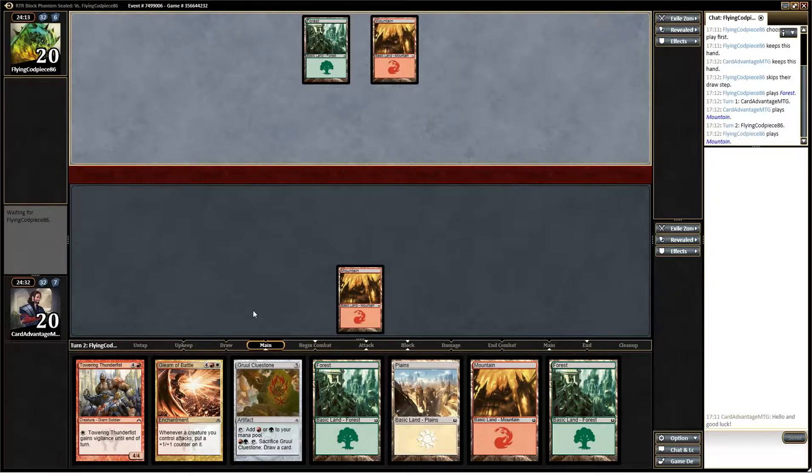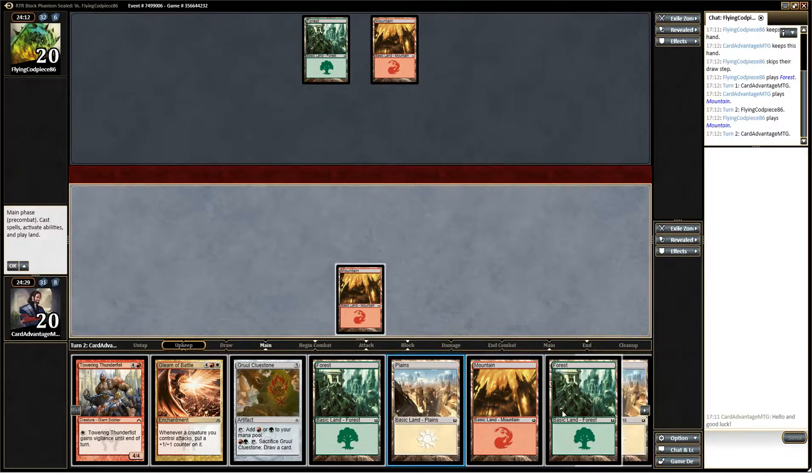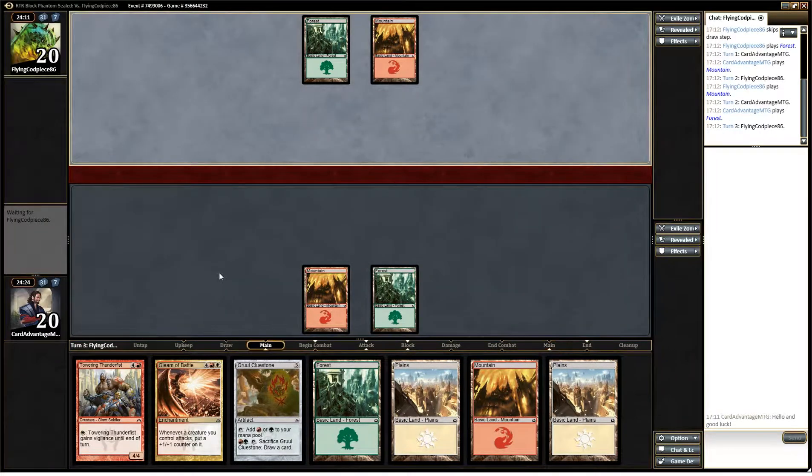Not a very aggressive hand for the aggro deck — no. So in retrospect, yes, I suppose we should have mulliganed. Oh yeah, I think we should have now. Oh well. On turn five we've got a four-four.